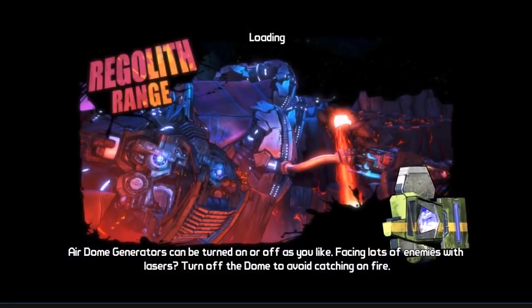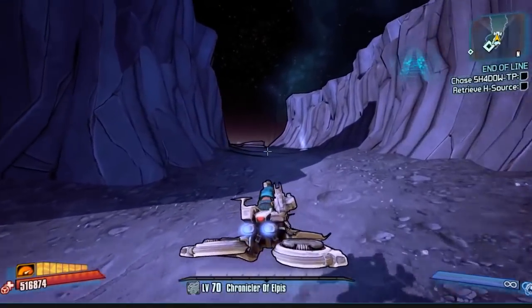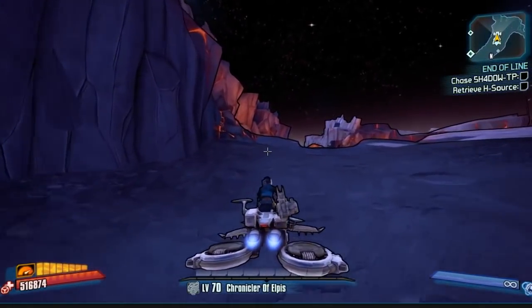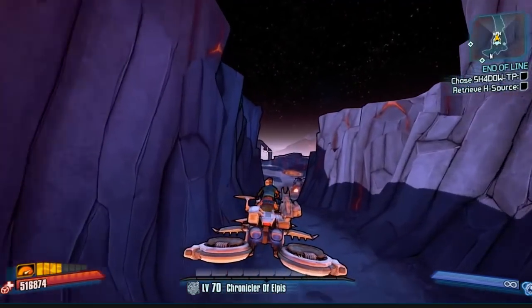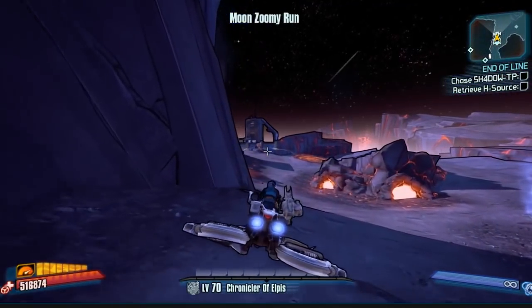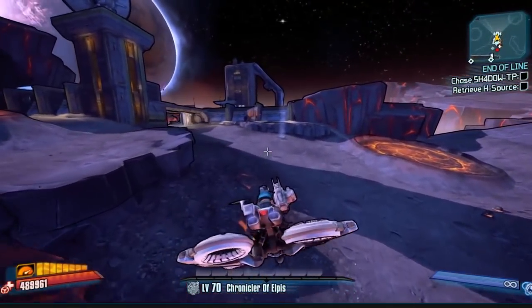Hello everybody, welcome back to another tutorial guide here on Borderlands the Pre-Sequel. Today I'm going to be showing you guys a brand new way of speed farming Nell in Regolith Range for Skull Mashers without actually activating him. I've just seen JoxDude139 doing this, so go check out his channel. It's quite good to see new glitches being discovered this late into the game's existence.